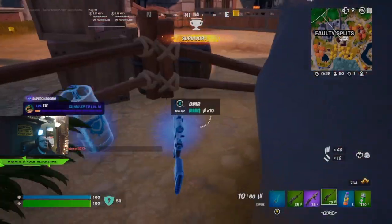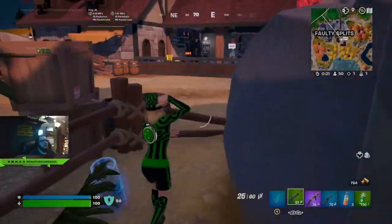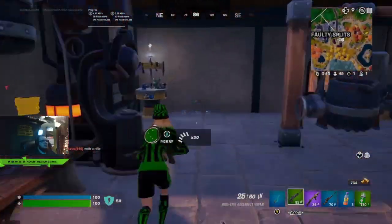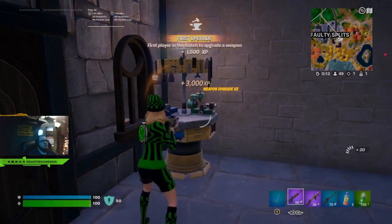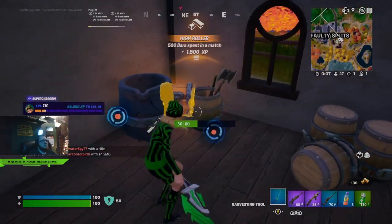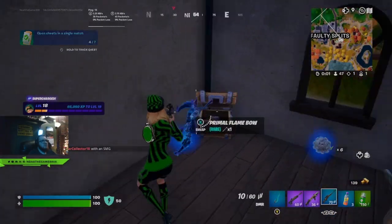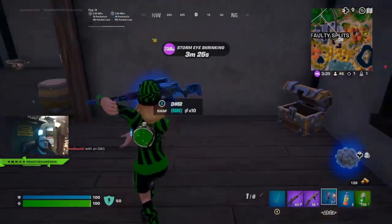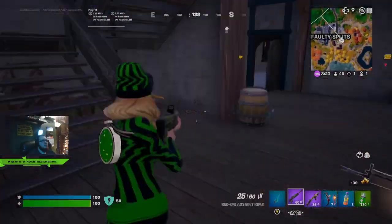I'm gonna keep my Shockwave and DMR — taking that. The slap juice gives us shield and lots of other stuff. Let's upgrade our gun all the way to purple. We'll do our chest. I've noticed the chest is a little bit brighter with these settings I've got on. I'm going to go with the bows — I'm really OP with them, I'm so good with them.